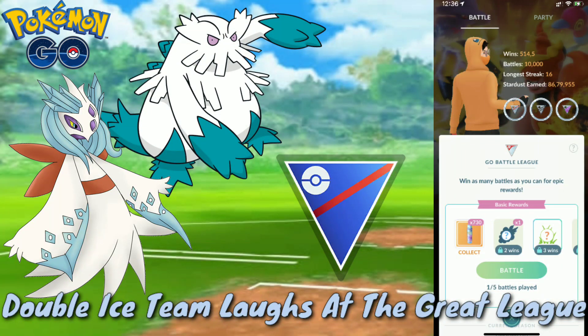Welcome back to the channel! In today's video we are going to feature a double ice team consisting of Frostlass and Shadow Abomasnow. FB6 also featured this team which I really liked and felt it's really strong. I tried it for one set and it went really well — if not for a big misplay I think I would have gone 5-0, so this set is going to be a 4-1.